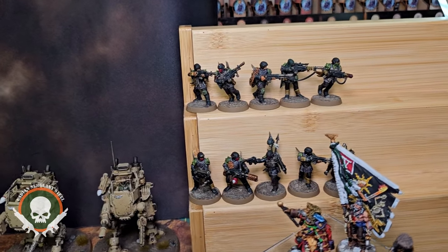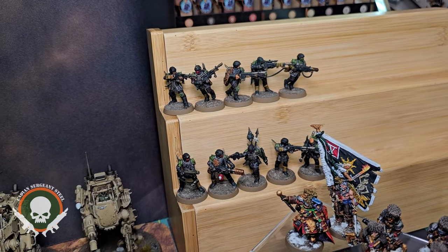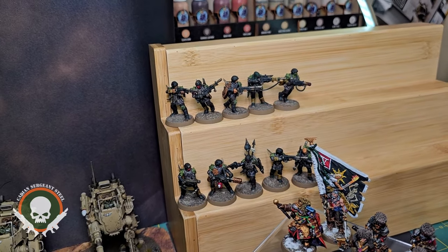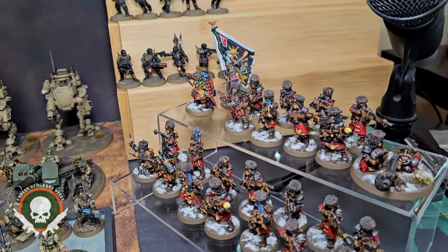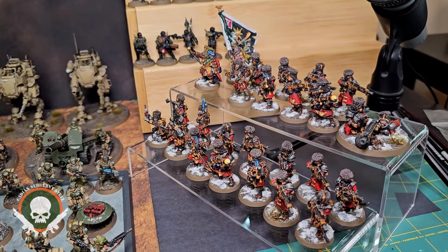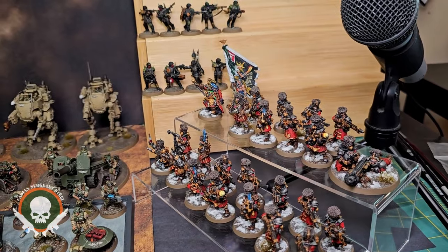Don't judge me — I painted up a squad of the Blooded, the renegade guard, and that now gives me 24 fully painted Blooded models. So I am working on a small renegade force just for fun. And then what I just did this week: I completed 26 Bestroyan models — these are out-of-production old-school Guard models — and I now have those completed as well.